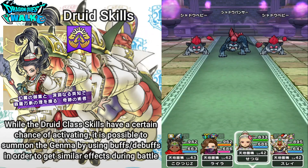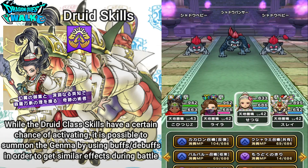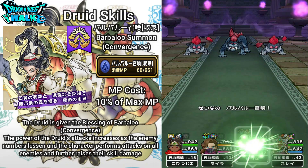For the next abilities, these are going to actually be very similar to the class skills. Instead, you will actually be able to summon the actual gimna themselves rather than them randomly appearing. The first one is going to be Barbaloo Shoukan Shusoku, which is Barbaloo Summon Convergence. This is going to cost 10% of your max MP. The Druid is given the blessing Barbaloo Convergence — the power of the Druid's attacks are increased as the enemy numbers lessen and the character performs attacks on all enemies. This also further raises their skill damage, which is something that the class skill does not do.